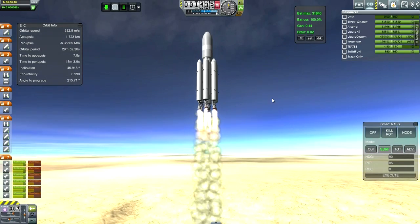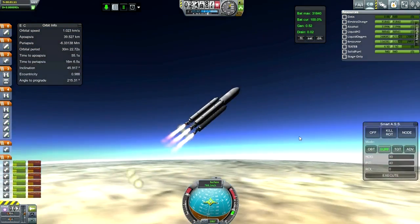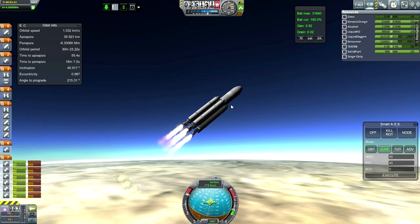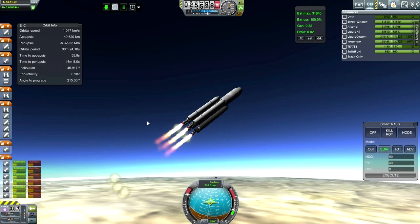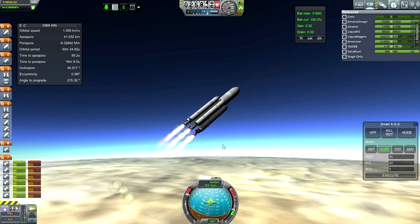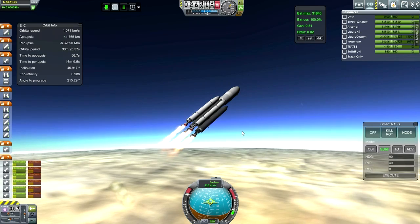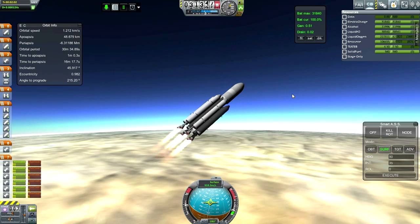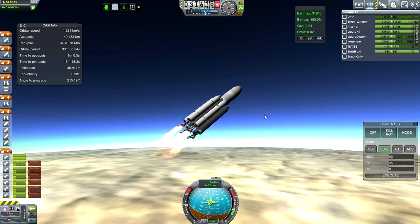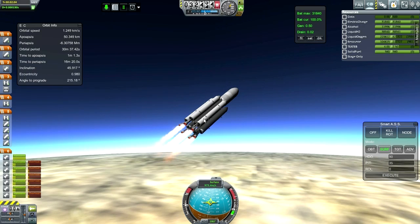Pitch program. So far I've done the flight path basically the same as on the first try and everything's worked out about the same. It's time to take a look at lighting our core stage as the G-forces creep up. Let's see if this works — okay, very good, that is on. That should provide helpful stability as the boosters run out and the G-forces go up.